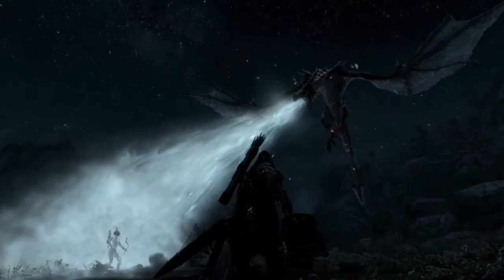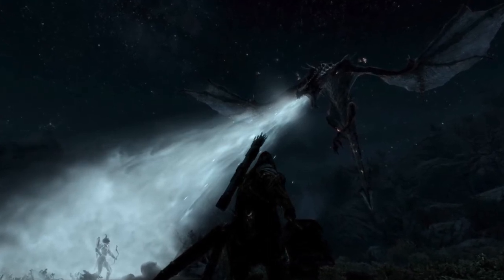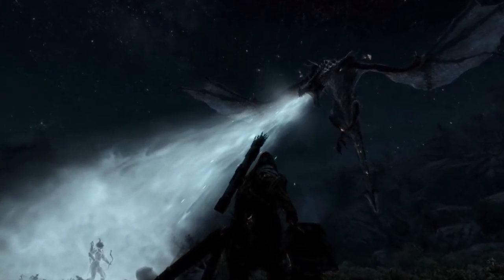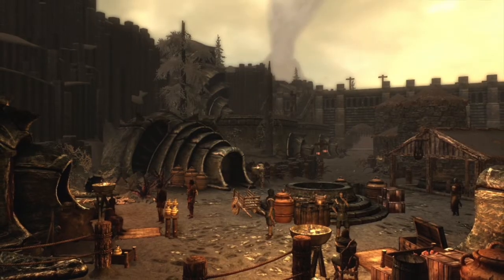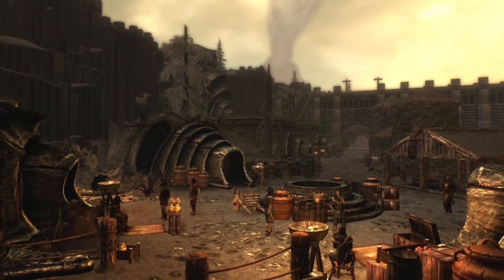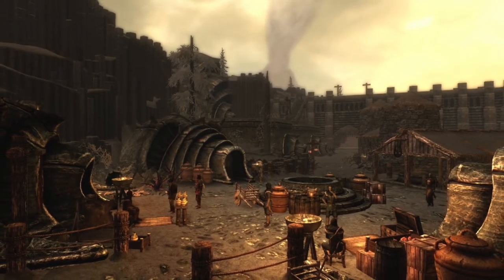Number 6: This dagger comes with the Dragonborn DLC and does a base damage of 10. What makes this dagger special is that frost enchantments will be 25% stronger than other materials. They can be found as random loot or can easily be purchased from Glover Mallory or Baldur Eider, a blacksmith in Solstheim. To craft, they require a smithing level of 80 and the Ebony smithing perk.